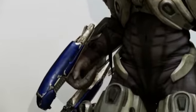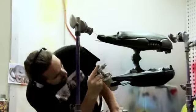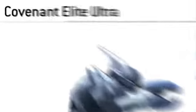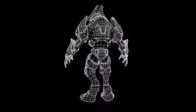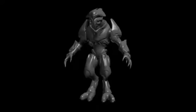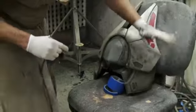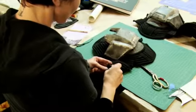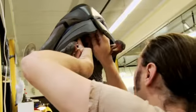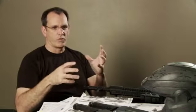Also seen for the first time in live action is the Covenant Elite's Plasma Rifle. And wielding it is the Covenant Elite. To build it, Legacy went straight to the source and referenced Bungie's own original in-game design. The artists at Legacy constructed everything from its two-toed boots, to its specialized armor, to its remote-controlled motorized jaws. There are thousands of parts made in the last couple of weeks, but it's when you put them all together and attach them to an actor and they start moving around where it really starts to become real.